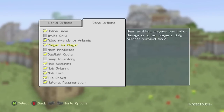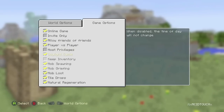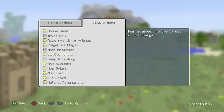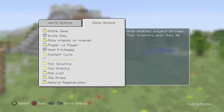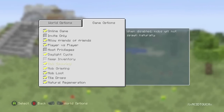We have some new options — the world options are the same of course — so let's look at the game options. First up we have the daylight cycle. When disabled, the time of day will not change, which is really cool for creative builders who hate it when it turns nighttime and it's hard to see.